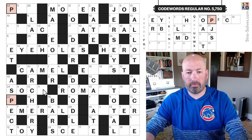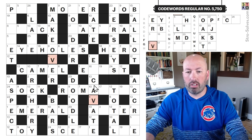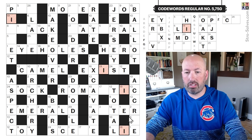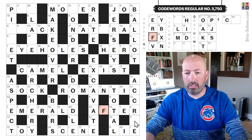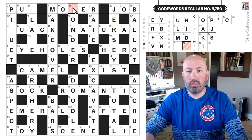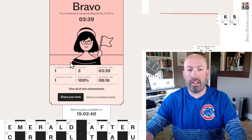Aspect. Sock — there's our K. Makeover — there's our V. Excavate, Exist. Romantic — there's the N. After — there's the F. Accrue — there's our U. Natural, very good. This is not Mover — this is Mower. This is Pug, Glaze, and Quack. And there we go.